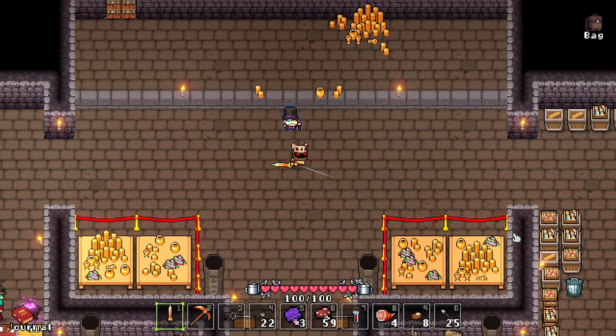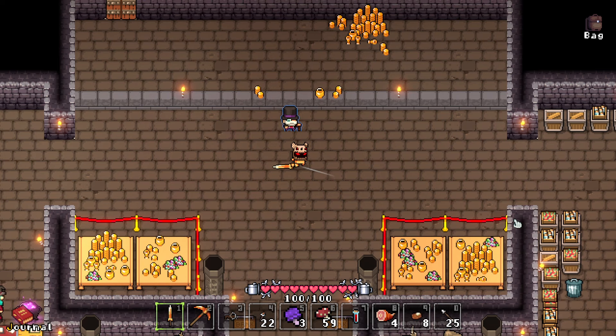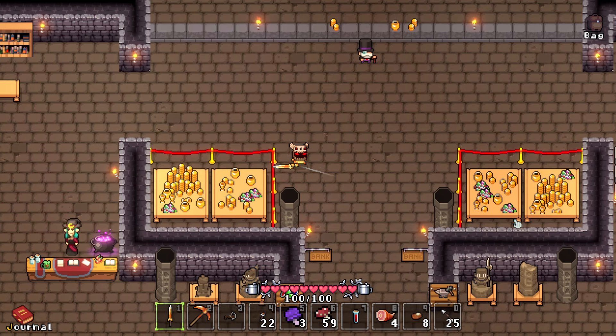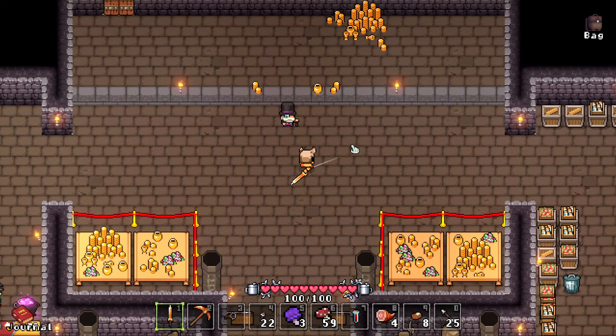This is a roguelite in the sense that if you die in the caverns, your stuff is gone — there's apparently no way to retrieve it. If it's gone, it's gone. Even though some NPCs have told me there are other apprentices who've died in the caverns, I haven't found any valuable equipment from deceased corpses. There are some chests but they haven't been very impressive either.